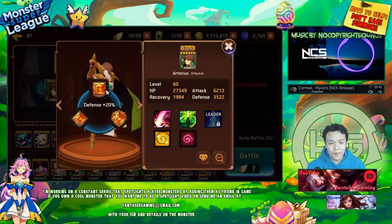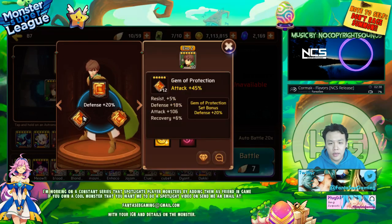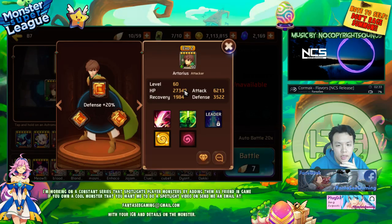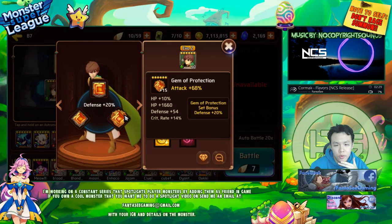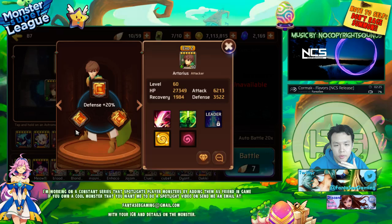Right now he basically has him with defense, attack, and attack on a defense set. This is like a hybrid build. Being a 5-star he has a decent HP pool, and he also has some HP substats, meaning that he will be able to survive quite well.